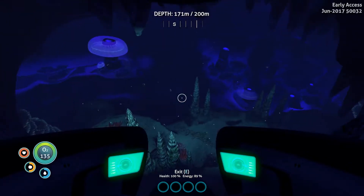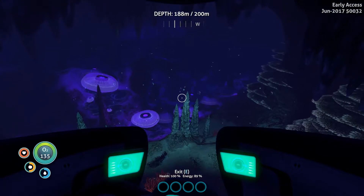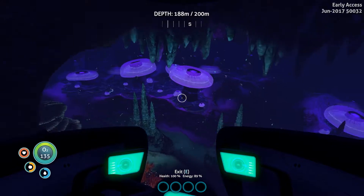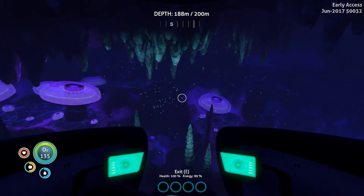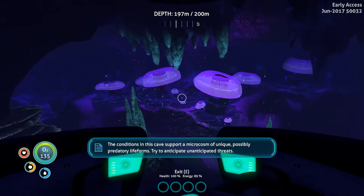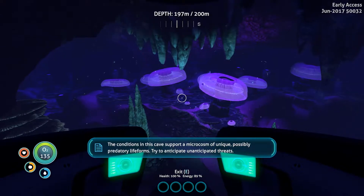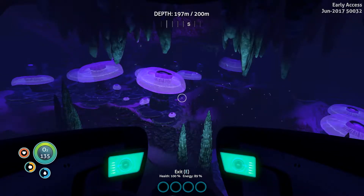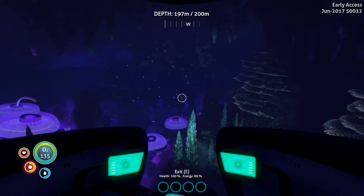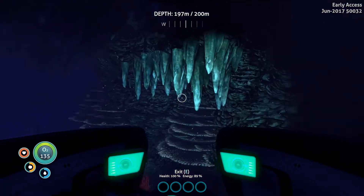I can go down a bit more but I'm getting close to crush depth. Look how beautiful this place is — oh my god, we need a cyclops! I can go down a little bit more — so close to crush depth. The conditions in this cave support a microcosm of unique, possibly predatory life forms — try to anticipate unanticipated threats. I thought I'd show you it because I'm here. And what the hell is that? I think it's time to get out.